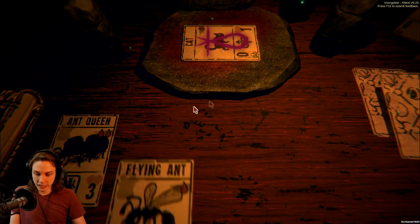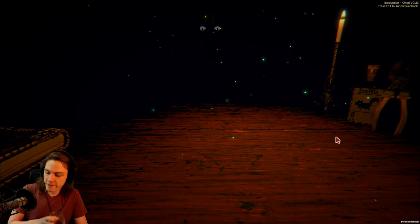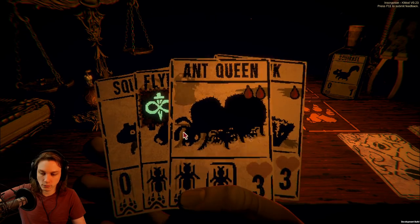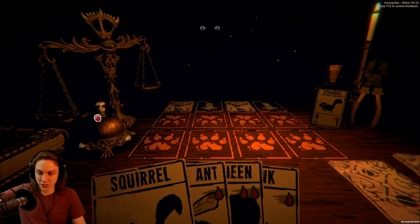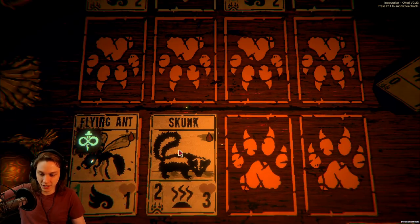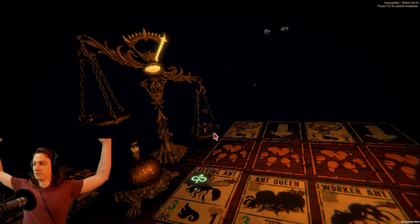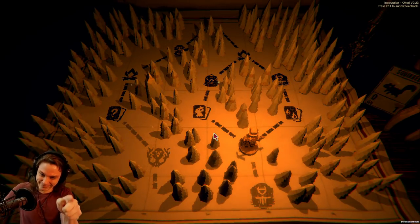So I think the first thing I do is the cat goes into the flying ant. That's now material as well as early damage. Incredible — look at this opening hand. This is why I wanted to do this. Squirrel summons flying ant, summons skunk, summons ant queen, summons worker ant — nine damage, ten one. We drew perfectly. I can't expect that to happen consistently, but it can happen.